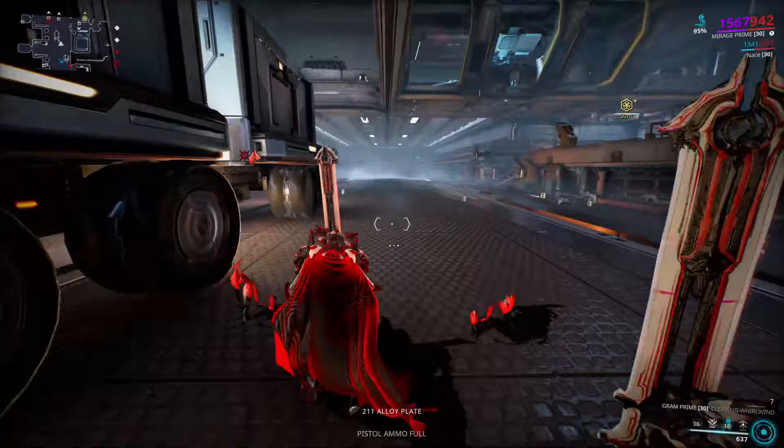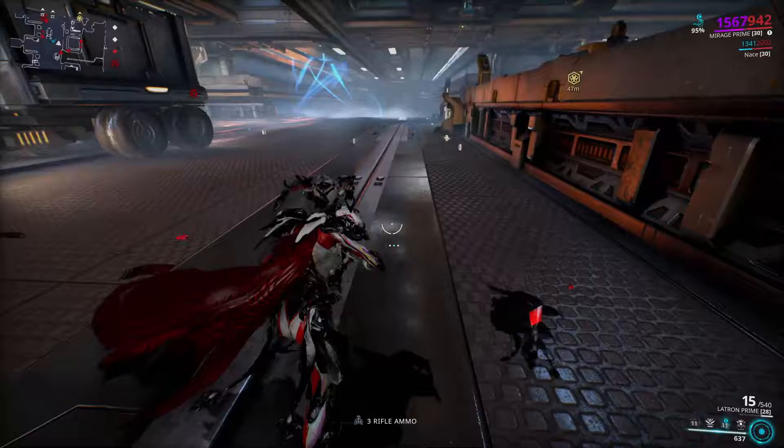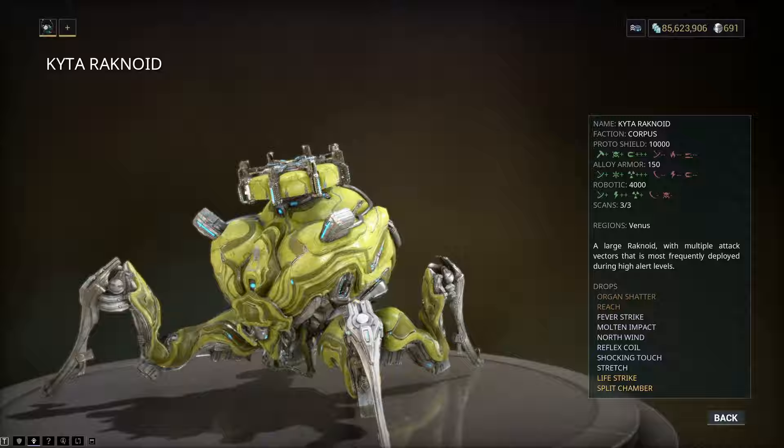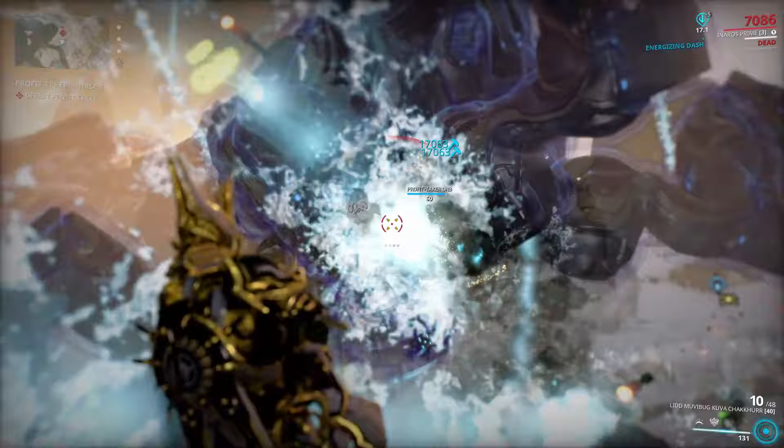The second way to get toroids is by killing Rachnoids, the robotic spiders found around the Orb Vallis when playing bounties. The green ones drop Vega toroids, the orange ones drop Calda toroids, and the big green ones drop Sola toroids. These should be treated more as a bonus since there's no reliable way to specifically farm Rachnoids.